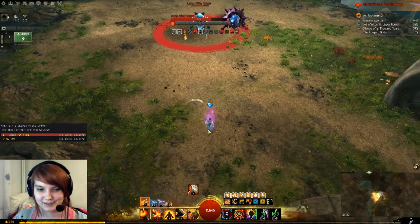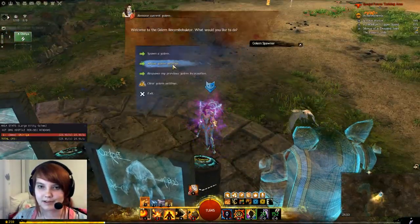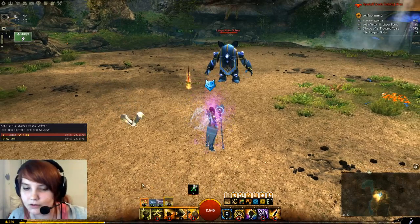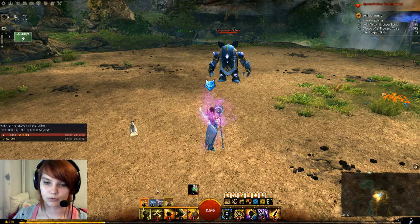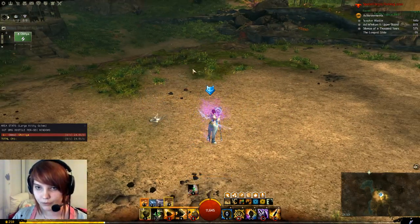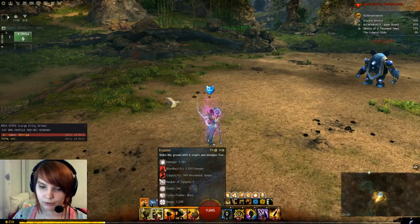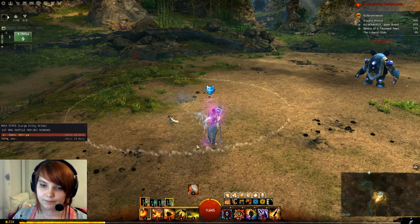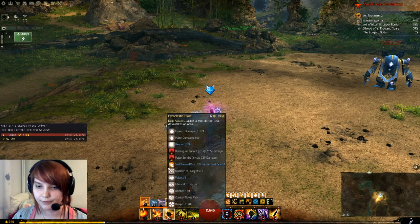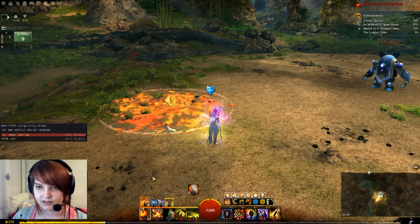That was pretty much it — maybe one of my best: 58k with Berserker space without food. Now let's explain what happened. We start with Earth-Fire because we want to use Eruption — it's extra damage at the start and a great precast since it takes time before it explodes. In Earth-Fire we only use Eruption, then go to Fire main. In Fire main we use Lava Font and Pyroclastic Blast — skills 2 and 3 — into the Eruption.